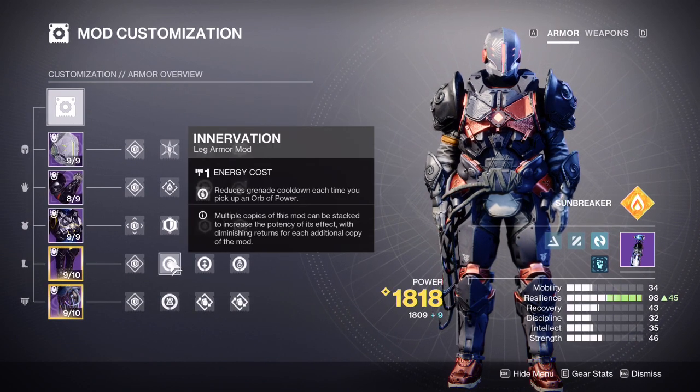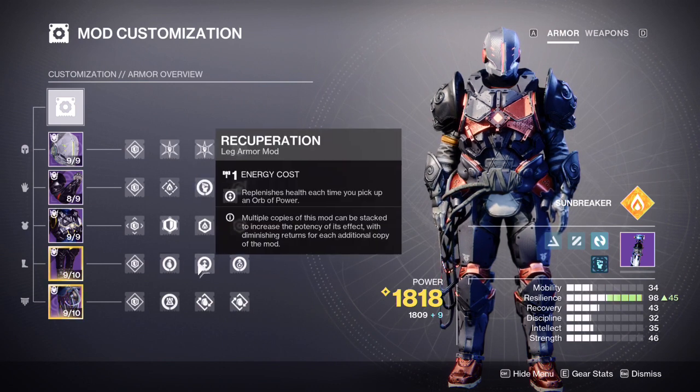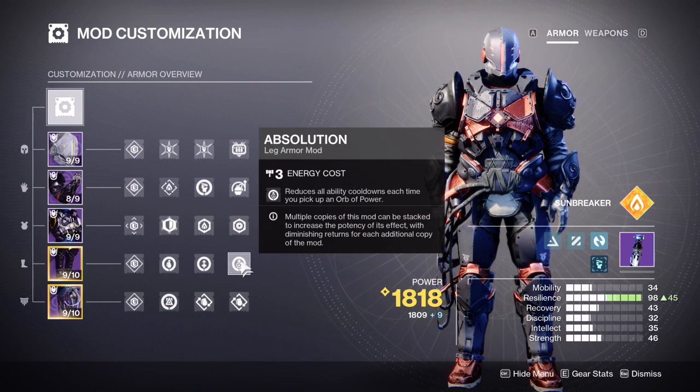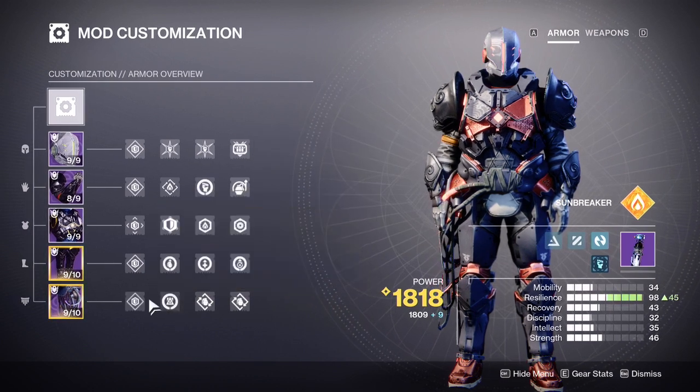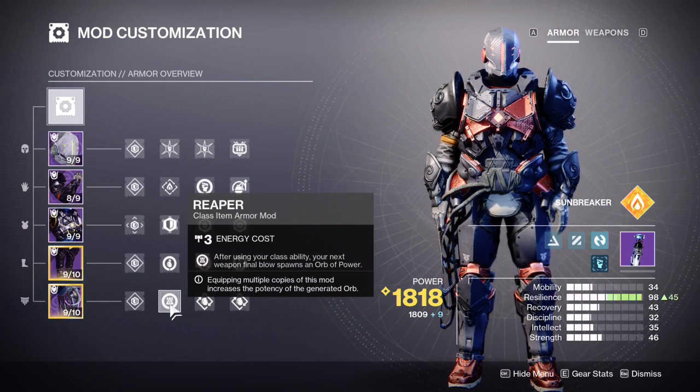For leg armor: Innervation, Recuperation, and Absolution. Innervation reduces grenade cooldown each time you pick up an orb of power, which you're going to make a lot of with our hammer. Recuperation replenishes health each time you pick up an orb of power, further helping us stay alive. And Absolution reduces all ability cooldowns each time you pick up an orb of power — getting us our class ability, our grenade, and if we have orbs out there and we lost our hammer, this will help us get our hammer back.